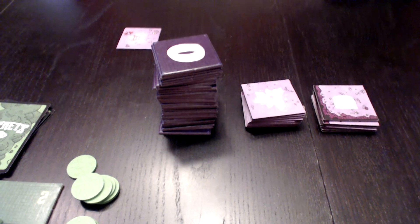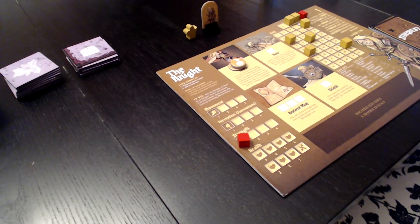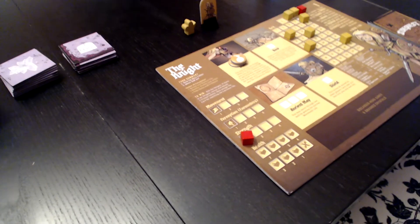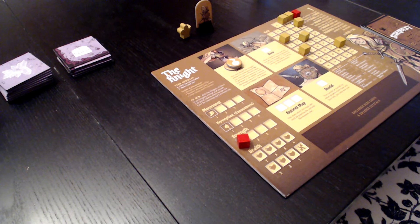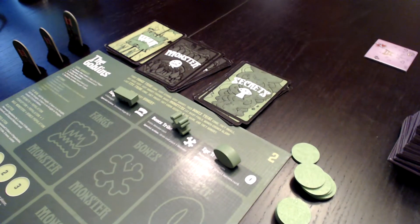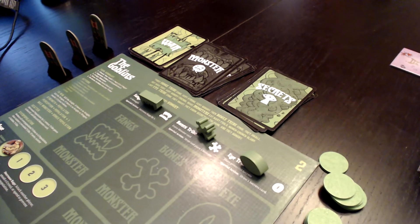Just going around the table real quick — in a five-player game, the knight's goal is to kill the dragon player. She's trying to gain strength by gaining grit. With grit, she gains yellow cubes called hero cubes, which she can spend on her abilities to kill the dragon. The goblin player has three tribes they're using to rally their forces, gather their monsters, gather their secrets together, and come out of the darkness to kill the knight.